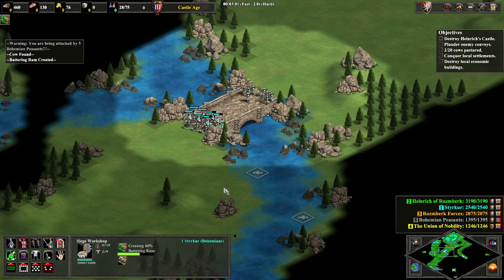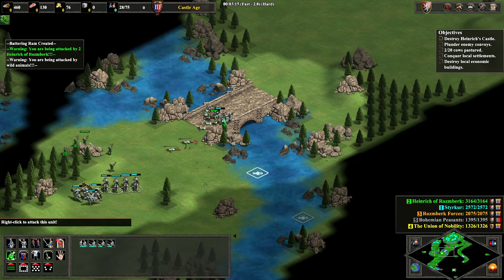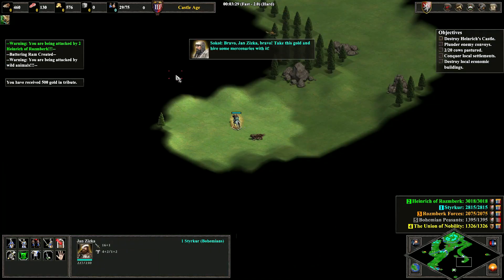These fights are pretty standard. I am playing against the Bohemians so I don't want to get hit by their pikes — they do a huge amount of damage to knights. That fight went really well; I didn't end up getting any damage on my units and didn't lose any units.